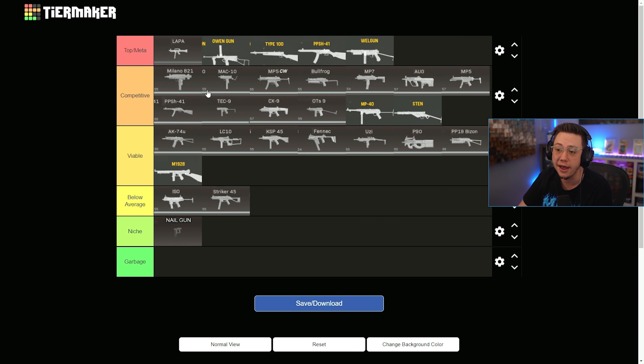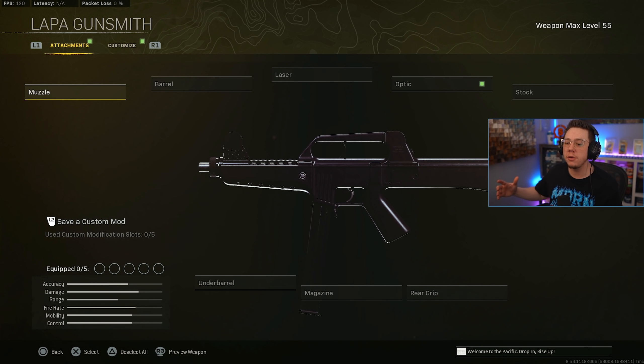I really like this SMG meta. Ideally everything would be in competitive with no outliers. Even within top meta it's a close call — whether you think the Owen Gun's sniper support build is phenomenal, the Type 100's sub-10-meter TTK is the difference maker, or the Well Gun's versatility makes it number one, you could make solid points for all of them.